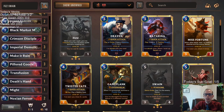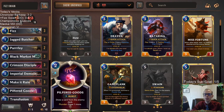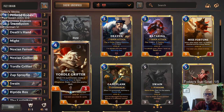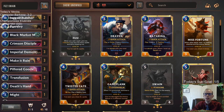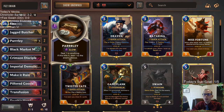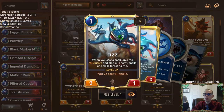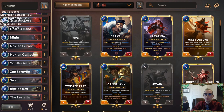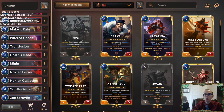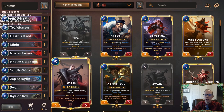We do still have some of the steel cards — Black Market Merchant and Pilfered Goods are basically just too good not to play. We got those and Yordle Grifter as well, but then we pair those with a lot of aggressive elements from Noxus, especially the Crimson Disciple Imperial Demolitionist combo. We have some aggressive elements with our one drops — Fizz can be a good one drop that we can turn elusive when spells help us get additional damage across. At the top end we got Swain, Leviathan to grab Swain, and Zap Sprayfin to get one of these spells. Might is a great way to give Swain Overwhelm.